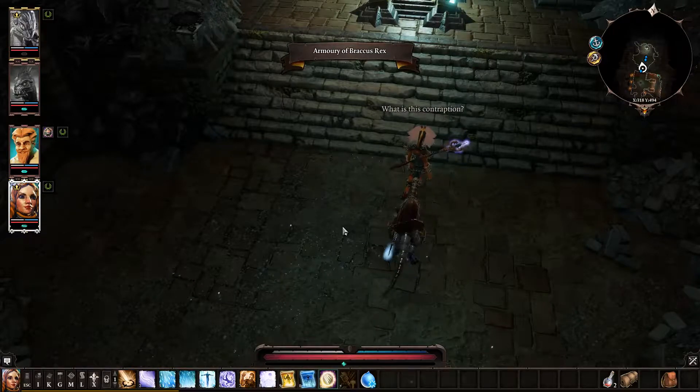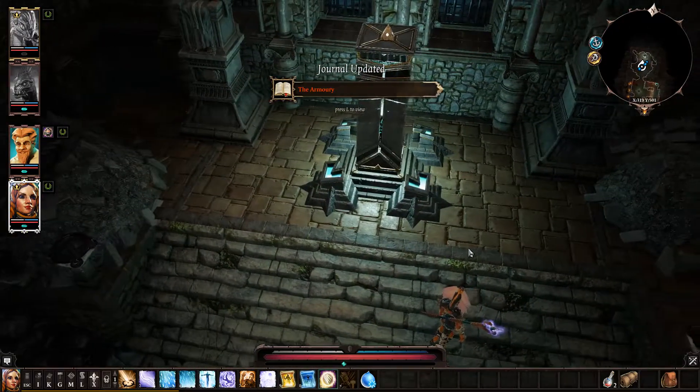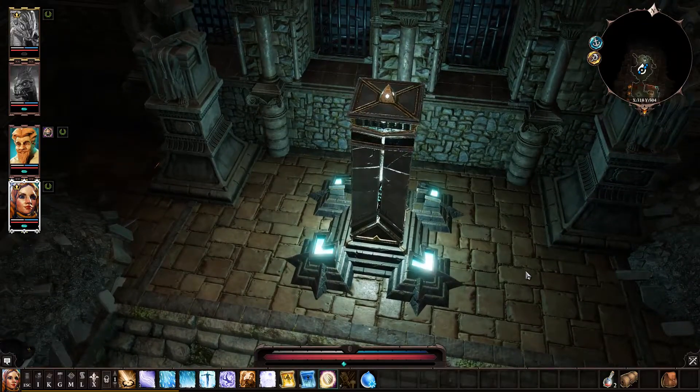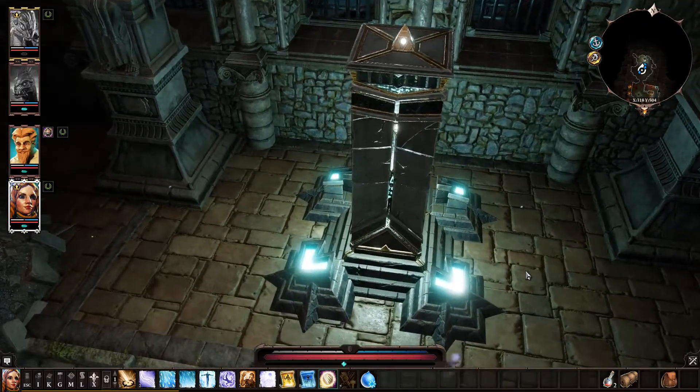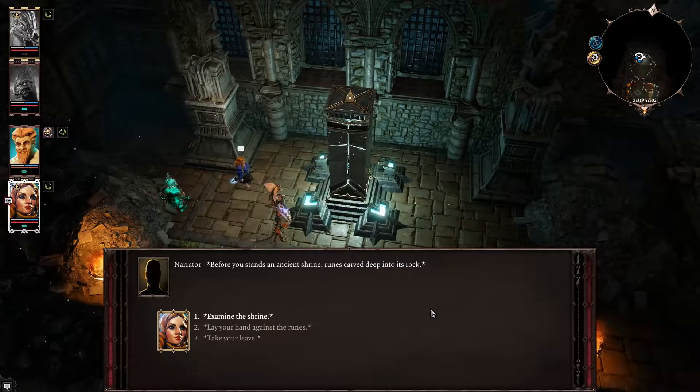What is this contraption? Armory of Bracus Rex. This looks cool — it looks very different from all the other stuff we've seen. Before you stands an ancient shrine, runes carved deep into its rock. Do I want to lay my hands against the runes? Yeah, let's be brave.